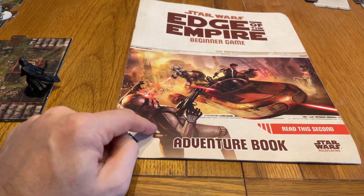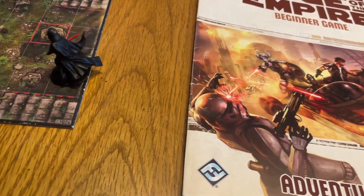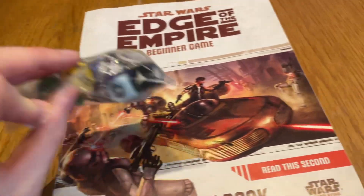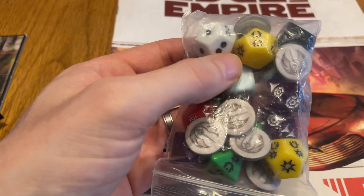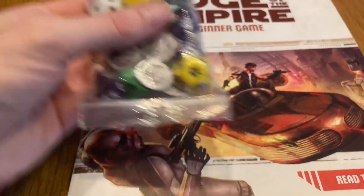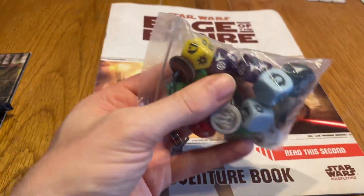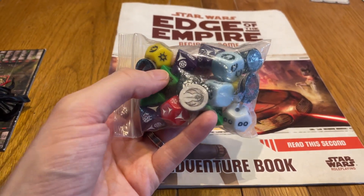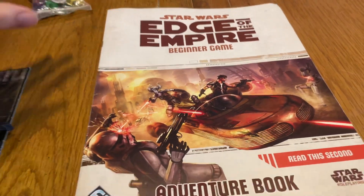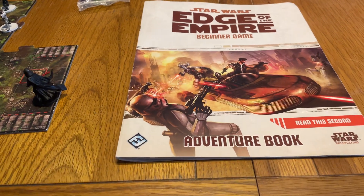I've played a few different RPGs and this one has a really good mechanic. Being Fantasy Flight of course, it's not your normal dice — you use custom dice. They've basically got successes and failures, and advantages and disadvantages — that's the only four things on the dice. When you try and do a test, you roll dice, and the difficulty determines how many opposing dice you roll compared to your skill set. The more skilled you are, the more green dice you get — or they might be upgraded to yellow dice, which have more beneficial results.